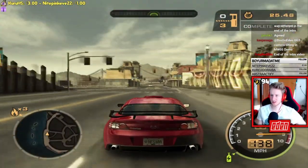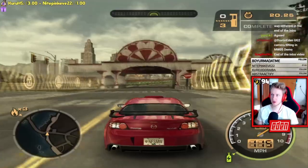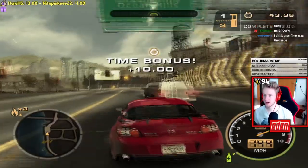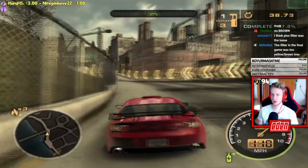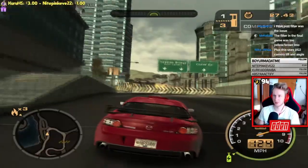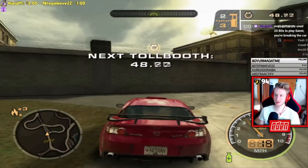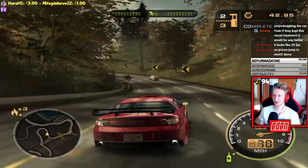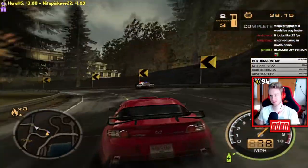Running on a PS2 emulator means it looks a bit low-res by default, but the visual treatment is better than the final release — it has the same gritty style but without the heavy brown filter, making it more pleasant to look at. The reflections also look slightly better. The prison area is blocked off in the demo. The camera was ported over from Underground 2, which explains the way it tilts opposite to your turn direction.